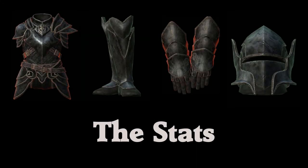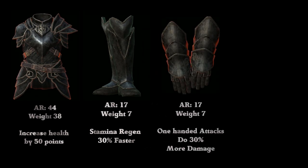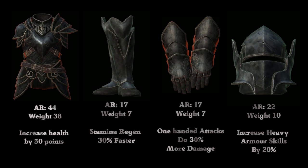Not a bad looking set of armour. Let's take a look at the stats. For the Ebony Plate: the armour has an armour rating of 44 and weighs 38, with an enchantment that increases health by 50 points. The boots have an armour rating of 17, weighing 7, with a stamina regen 30% faster enchantment. The gauntlets have an armour rating of 17 and weight of 7, with one-handed attacks doing 30% more damage. The helmet has an armour rating of 22, weighing 10, increases heavy armour skill by 20 points — giving a total armour rating of 100.